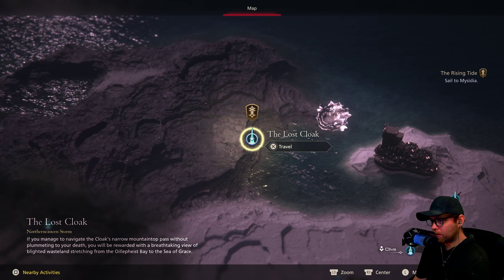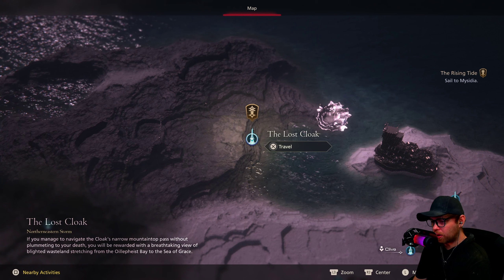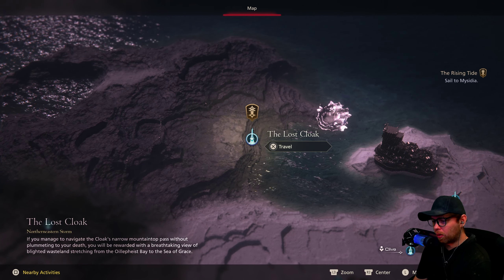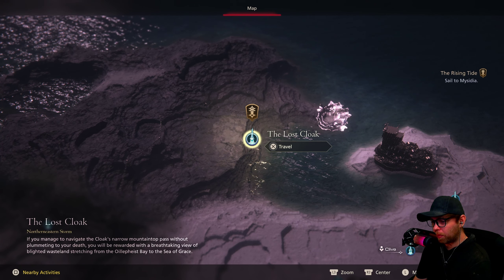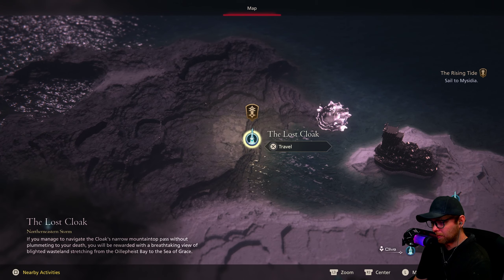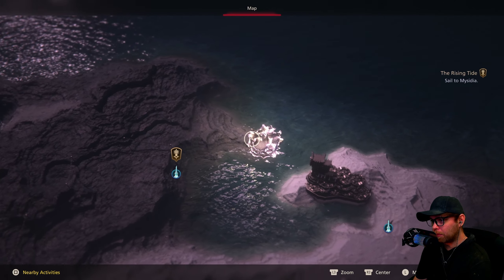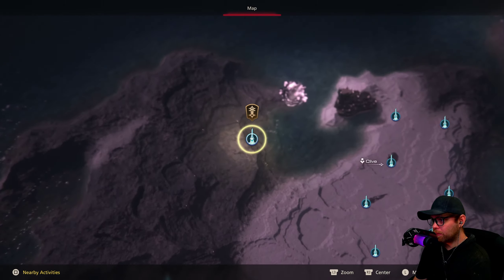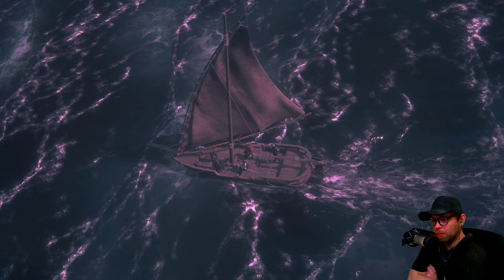Checking the map — the Lost Cloak doesn't look like a dungeon, more of an actual fast travel. If you navigate the cloak's narrow mountain pass without plummeting to your death, you're rewarded with a breathtaking view of blight wasteland stretching from Oil of Feist Bay to the Sea of Grace. This wasn't on the map before — not like that. Now we're in actual cutscene mode.